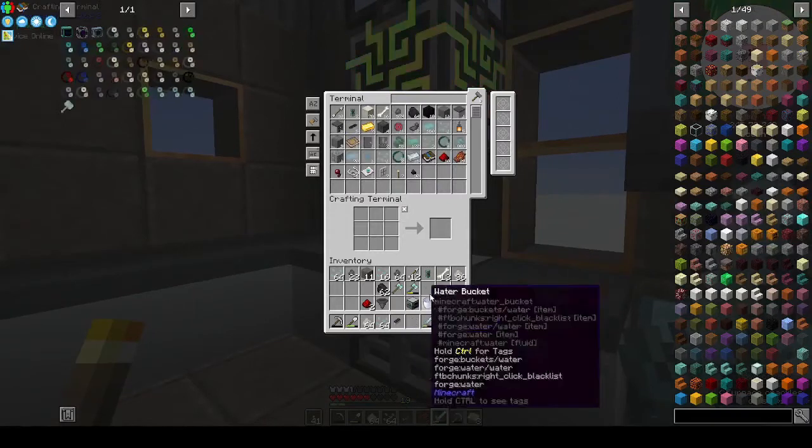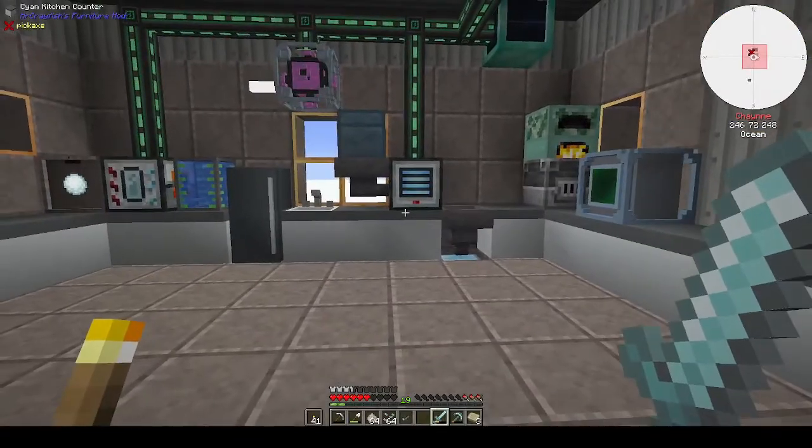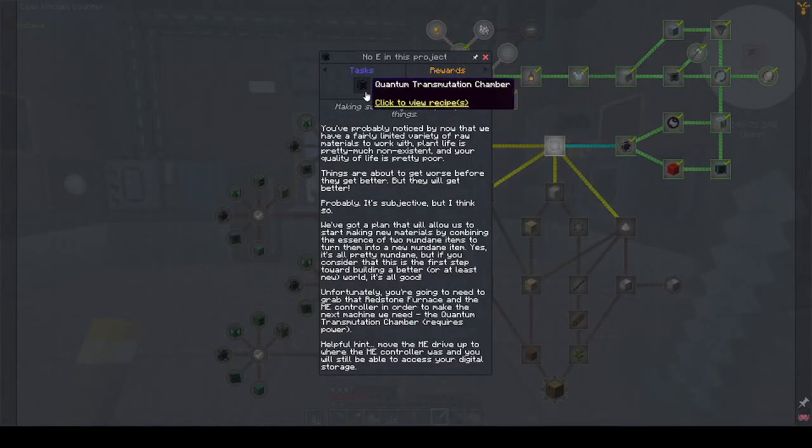Let's go in and put those in. I was looking at the next bit — the quantum transmutation chamber, which is quite important. You've probably noticed by now that we have a fairly limited variety of raw materials. Plant life is pretty much non-existent and quality of life is pretty poor. We've got a plan that allows us to start making new materials by combining the essence of two mundane items to turn them into a new mundane item — the first step towards building a better, or at least new, world.